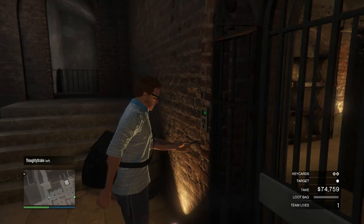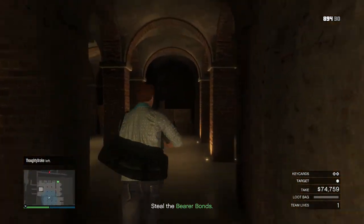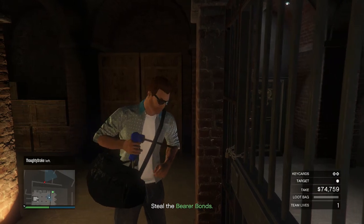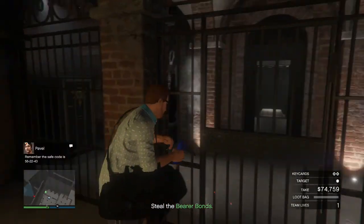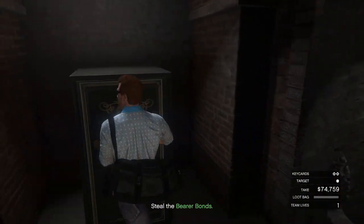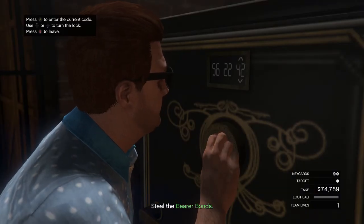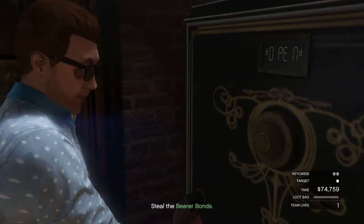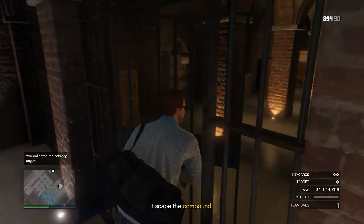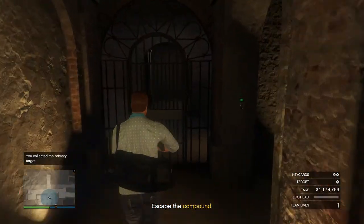Once you do the fingerprint, you'll be able to go through this gate. Open up the next gate with your burning torch. Pavel is going to tell you the safe code. Once you get up to the safe it's 5643 — go ahead and open that up and grab the bearer bonds. And there you go — that's your main target.